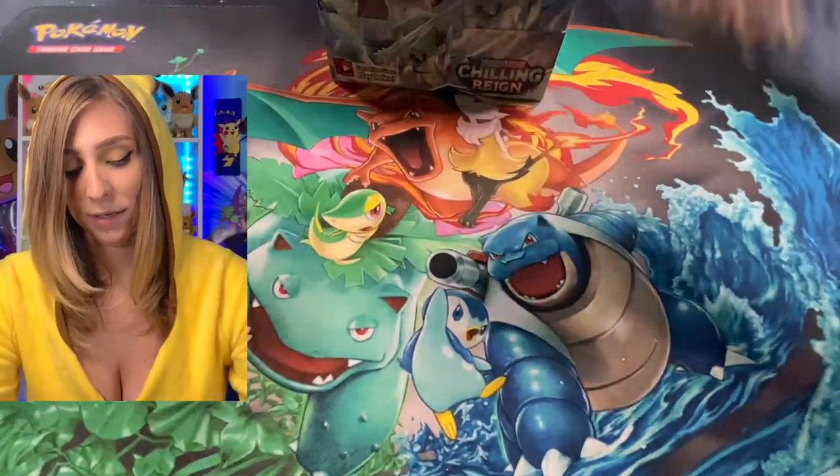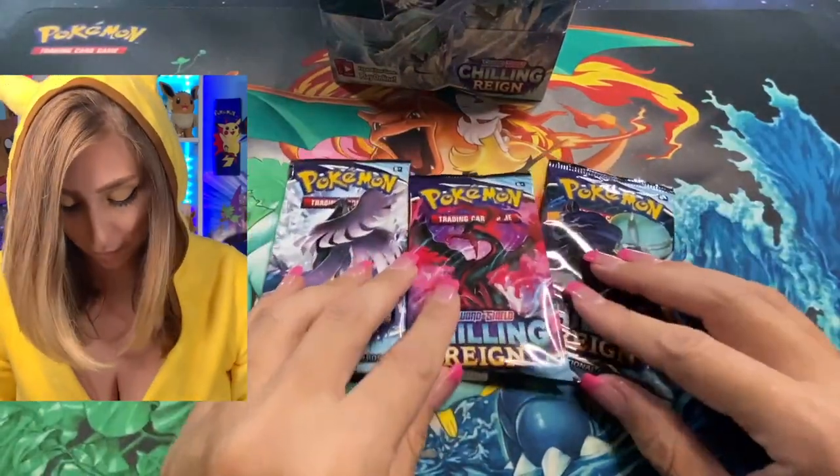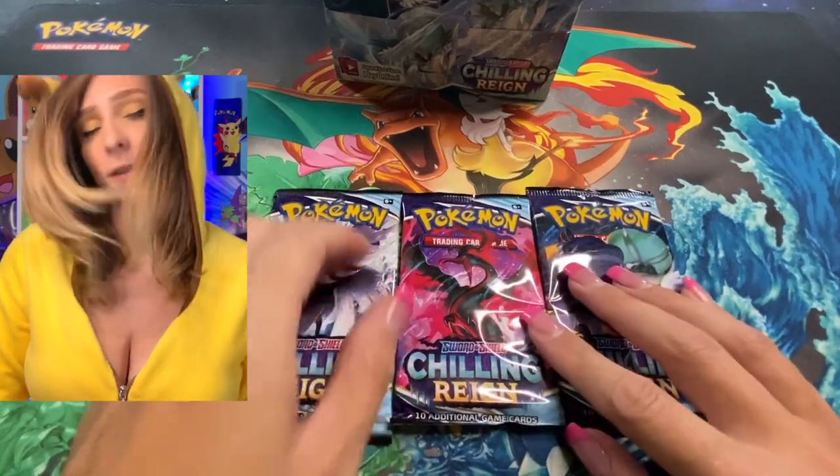Let's get into this box. A few different packs here — figure out which one we want to open first. Let's start with my good old pal Galarian Articuno. Let's see what we can pull from these babies.